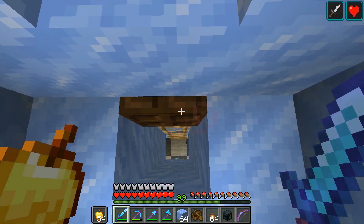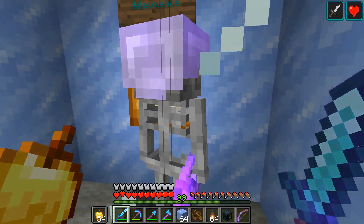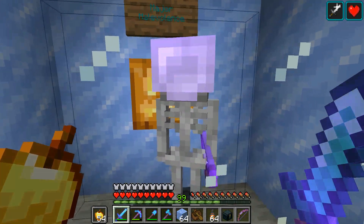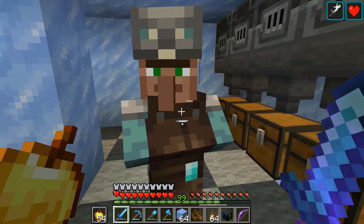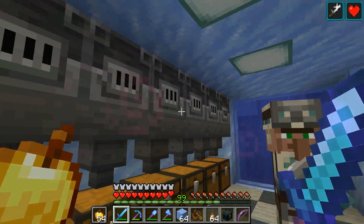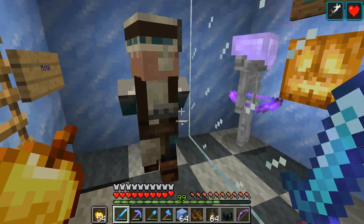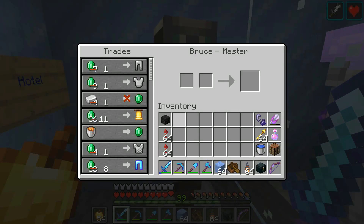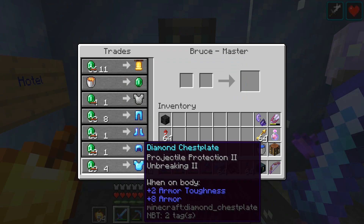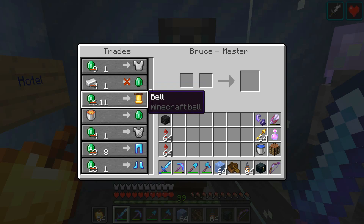Just a slight addition to the smeltery. Just past Major Malevolence here — he's still the man in charge — we have this guy over here. I call him Bruce. He's our new armorer smelter guy, and he's upgraded to master status, just like all the rest of the villagers in Polartica. He's got some pretty good trades, actually. I got these really good discounts on some pretty good stuff, and he also sells bells, which I've bought a few of.